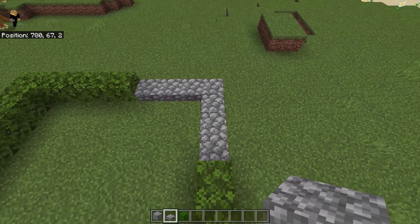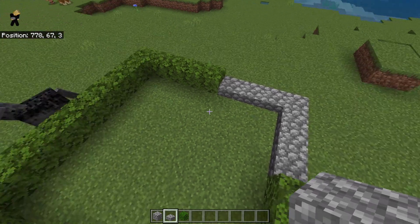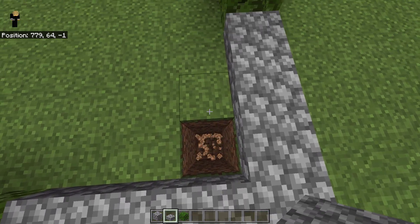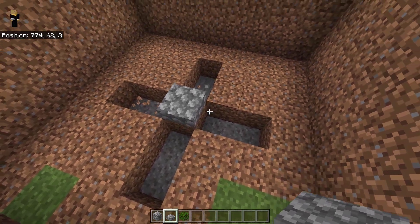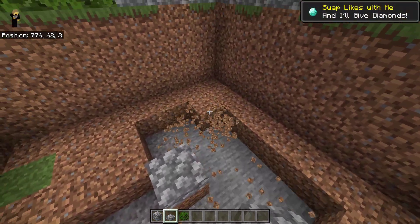Pick your corner and dig out 4 blocks of leaves, then go ahead and place down a bunch of slabs. We can't have leaves here because this is going to be where the lava is. Now dig down by 3 blocks and clear out all of the space inside of the leaves.